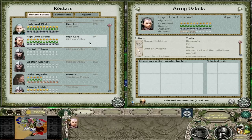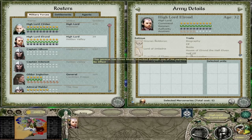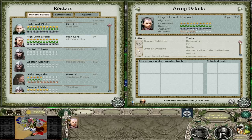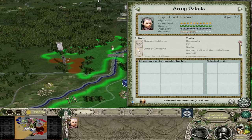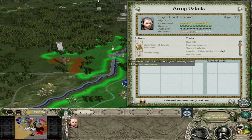The special ability for Cirdan is Power of the Eldar — a one-time use ability that is fantastic: fatigue reduction, combat effectiveness boost, and locks your own morale. Of course, if you have Cirdan leading an army your elves are going to fight to the death anyway, so the morale lock won't see much use. High Lord Elrond also has Power of the Eldar, so both faction leaders share this very powerful ability.